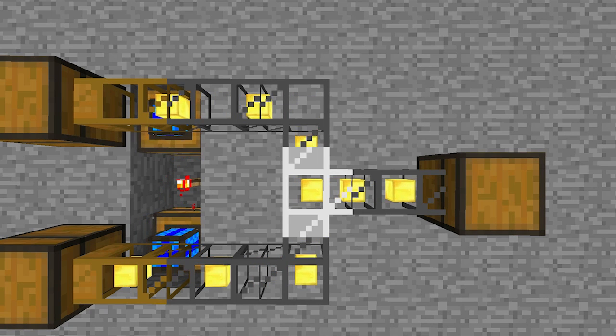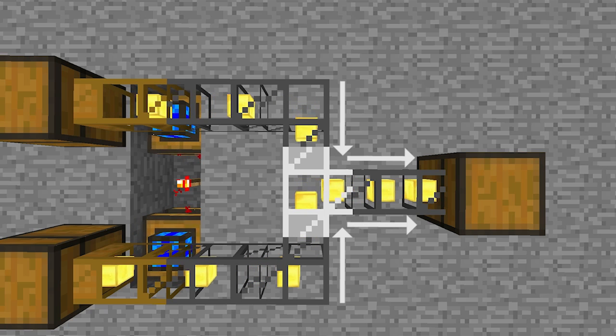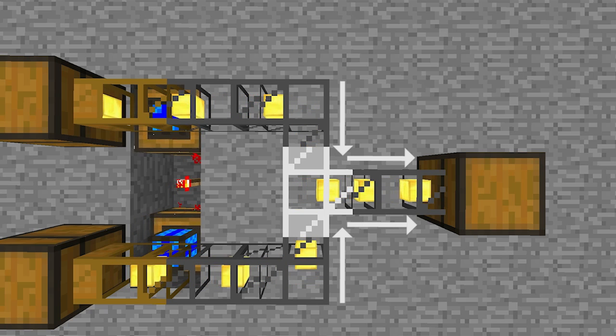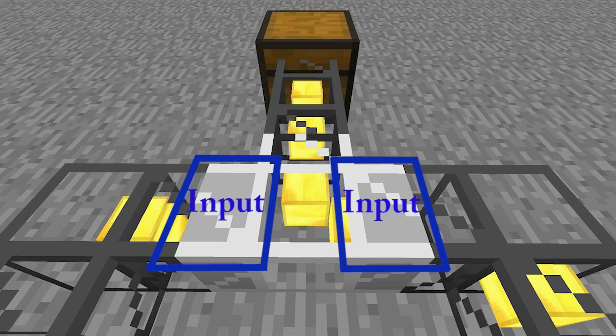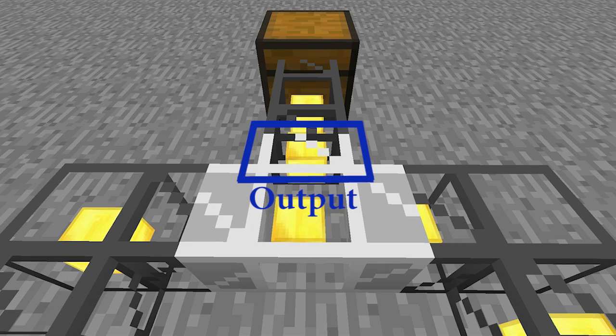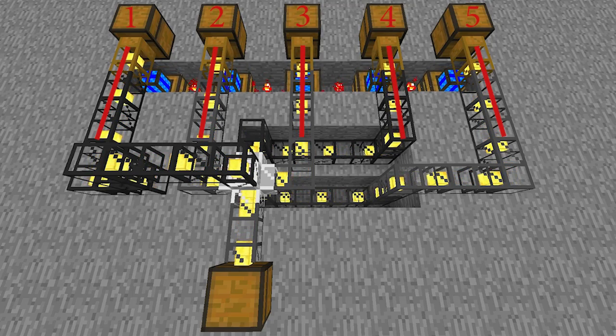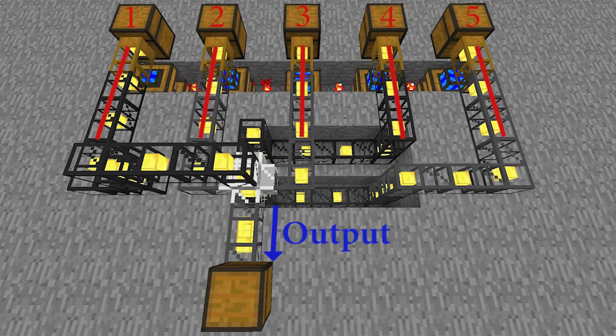If an iron transport pipe is placed here in the centre, items can be routed in through both sides and routed out through one single pipe like so. The solid filled pipe connections represent the input pipes and the unfilled pipe connections represent the output pipe. The iron transport pipe supports up to 5 input pipe connections and a maximum of 1 output connection.